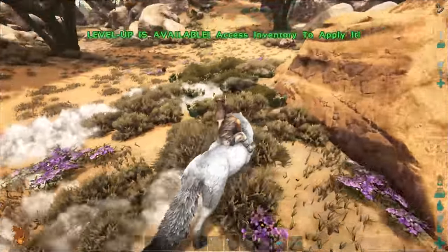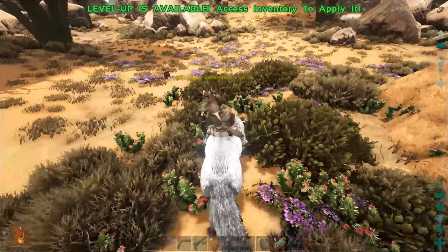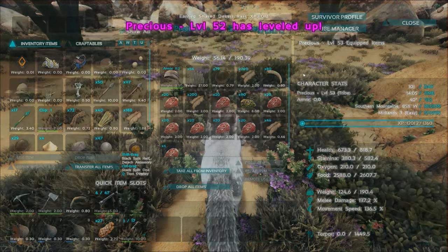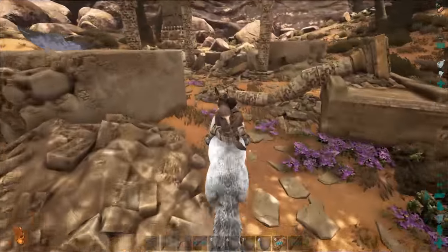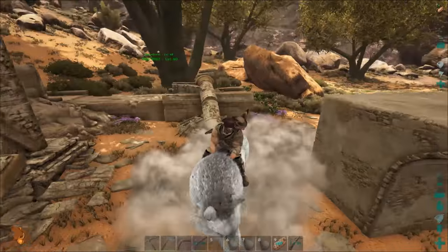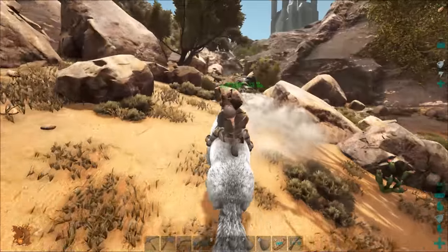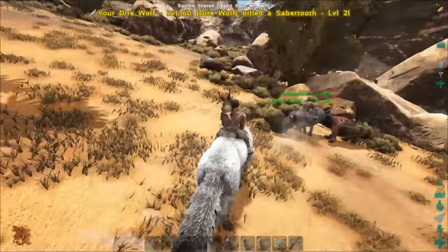There we go. Power Wolf's, man. I don't know if this is sulfur or not. This looks like sand. Regular stone. I leveled up, by the way. Level 48. This is straight-up ruins. This would be a terrible spot to build. It's dangerous over here. This whole mountain is like this, though.